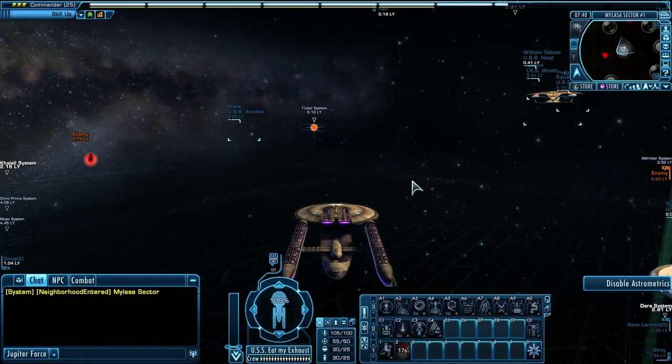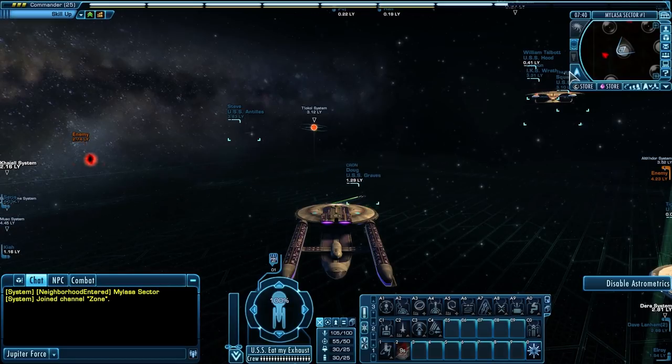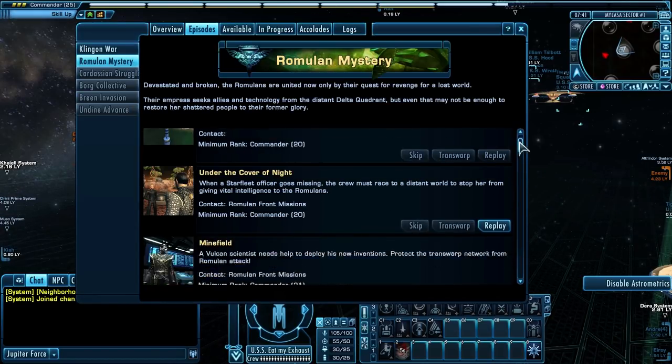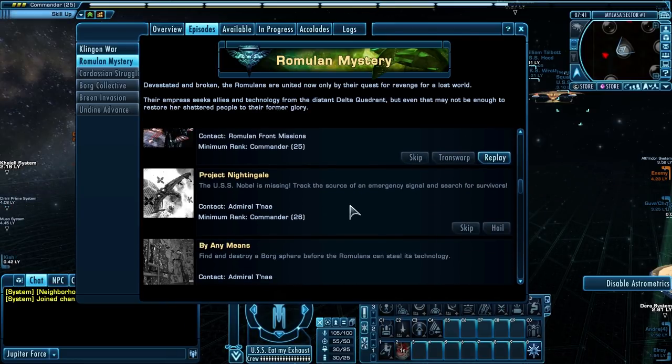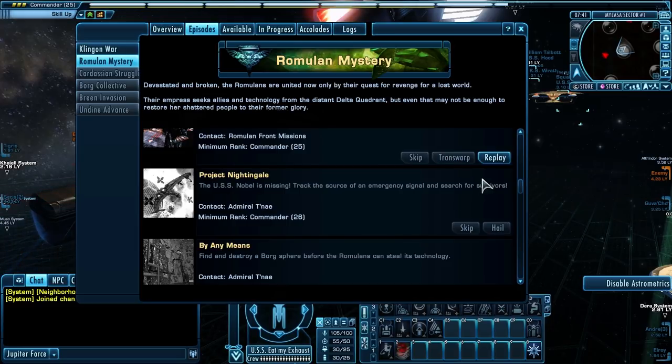Welcome back, all my space peoples. It is time to do another episode of Let's Play Star Trek Online. We did Hunting the Hunters in the last episode, and now it is time for Project Nightingale, back to another Romulan mission. Project Nightingale states: The USS Noble is missing. Track the source of an emergency signal and search for survivors.